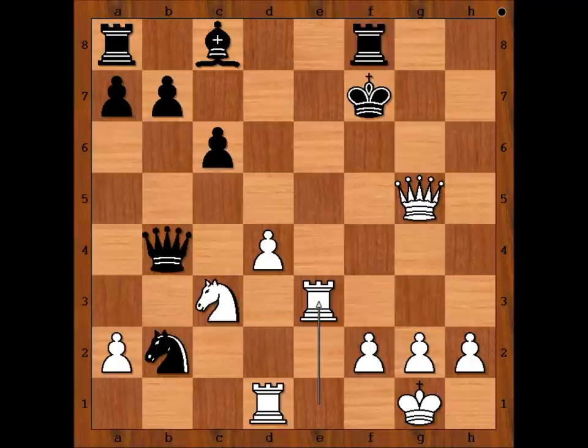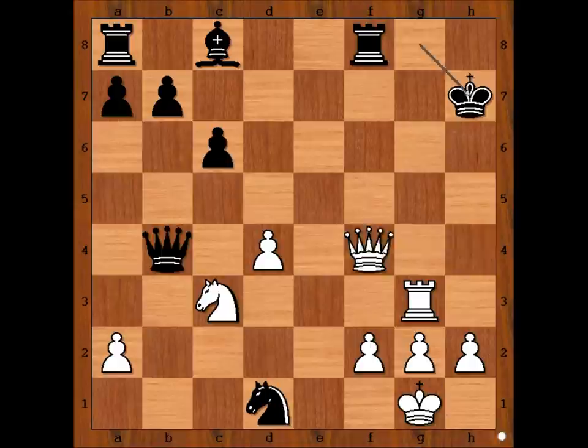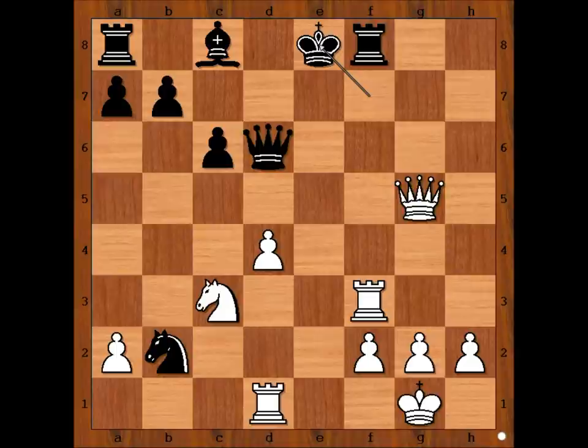Rook to e3. Lothier resigned. If knight takes rook, then check, and after king to g8, check, and after king to h7, checkmate. So knight takes rook is out of question. Perhaps black should defend the f4 square. So queen to d6, then it is possible to continue in two ways: rook from d to e1, or rook to f3. Let's pick rook to f3.